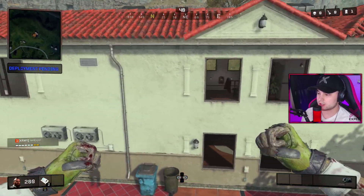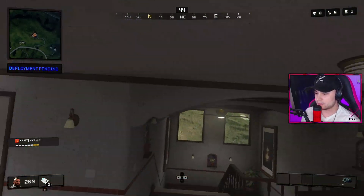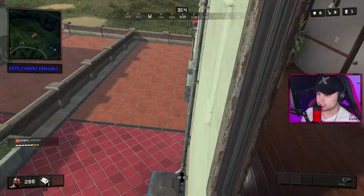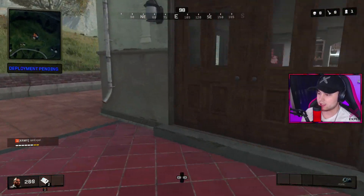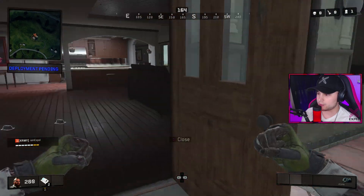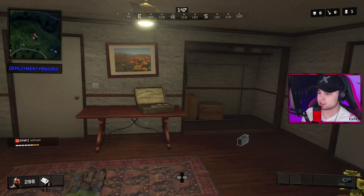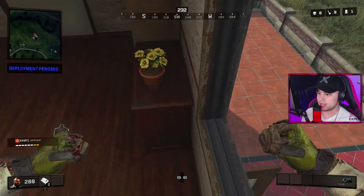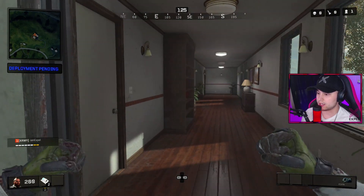I don't actually recommend this way of doing it, but you can get to the second floor by doing that. What I do recommend is if this door is open this way — or you can even open it up yourself — you can actually just jump straight into this room and pull a sneaky on them. Or you can jump up here and shoot through the window. This is a really good technique that I've done multiple times and squad wiped multiple teams by doing that while I'm streaming.